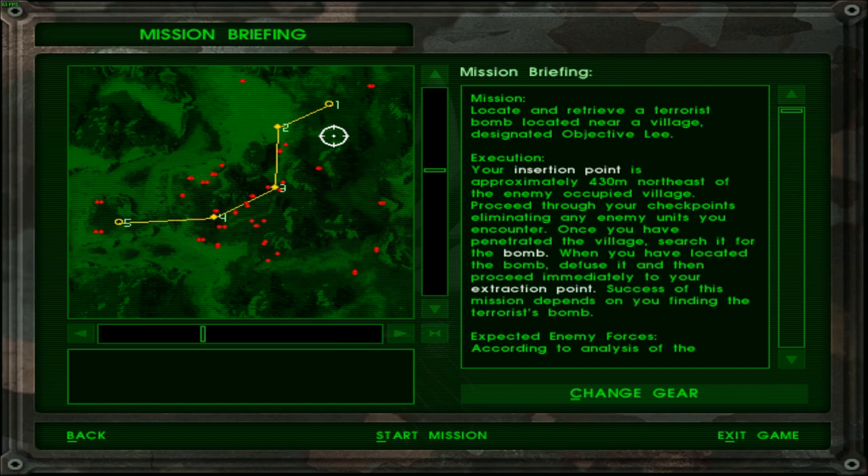Mission: locate and retrieve a terrorist bomb located near a village designated as the objective. Your insertion point is approximately 430 meters northeast of the enemy-occupied village. Proceed through your checkpoints eliminating any enemy units you encounter. Once you have penetrated the village, search it for the bomb. When you have located the bomb, defuse it and then proceed immediately to your extraction point.